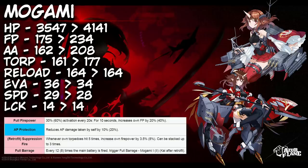AP Protection is a nice straightforward skill, reducing AP damage by 10 to 20%. On her retrofit, she picks up Suppression Fire — whenever her torpedoes hit five times, it increases her own firepower by 3.5 to 8%, stacking up to three times with no falloff. I'm not 100% sure on the mechanics, but it would be interesting to see if a quint torp landing all five counts as a stack — if so, that's 21% increased firepower for the whole map, quickly. Yes please.